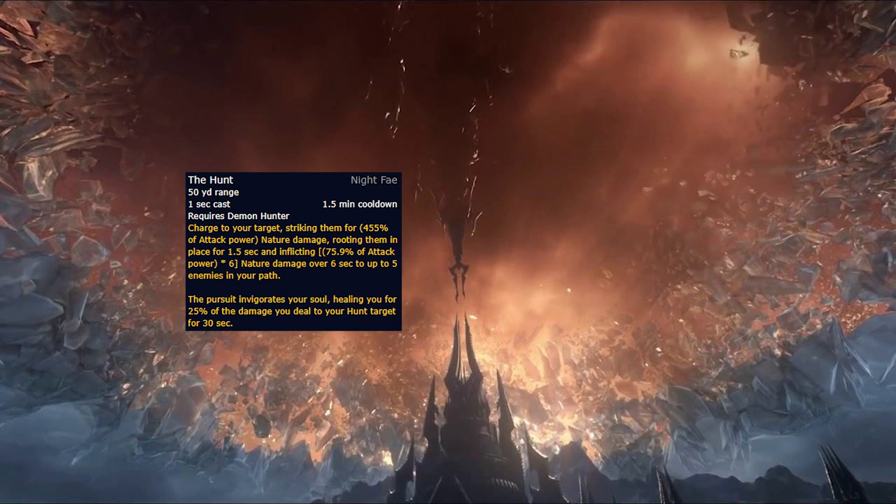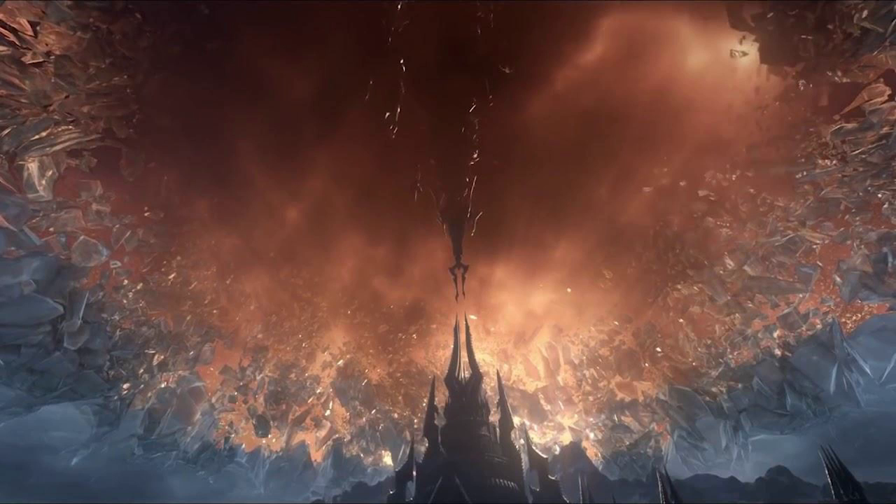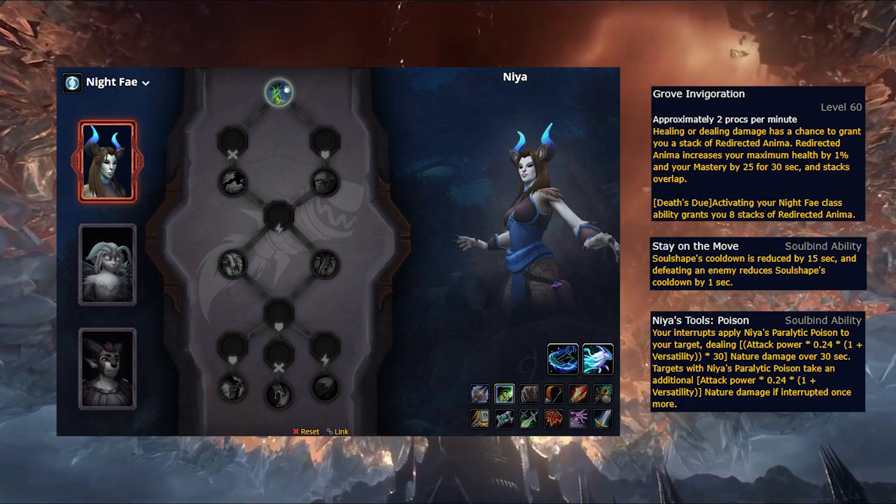Night Fae also give all members the ability Soul Shape, which is a 50% move speed increase that also lets you blink every few seconds for 12 seconds. Overall, this ability feels like a bit overkill for Demon Hunters who rarely find themselves in need of more mobility. Looking at their available Soulbinds, Niya grants a max health and mastery buff for 30 seconds, where buff stacks overlap and you gain a bunch of stacks when actually using The Hunt. This is an alright buff, though mastery isn't the most desired stat for Vengeance in general. She also provides cooldown reduction to Soul Shape on kills, and on her final row, she can cause your successful interrupts to deal damage over 30 seconds, though Mythic Plus packs are unlikely to live too long.